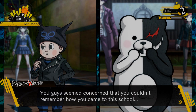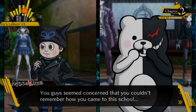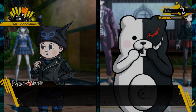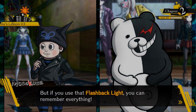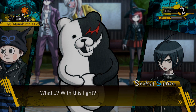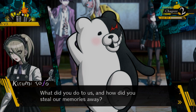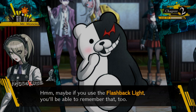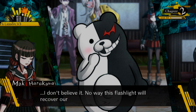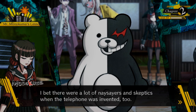Lost memories! This is starting to remind me a bit of case two of Danganronpa 2, with the whole thing with Fuyuhiko and Peko. Monokuma says the students seem concerned they couldn't remember how they came to the school: 'But if you use that flashback light you can remember everything.' Someone accuses Monokuma: 'So it's your fault we don't remember? What did you do to us and how did you steal our memories away?' Monokuma: 'Oh, you know, anime stuff.'